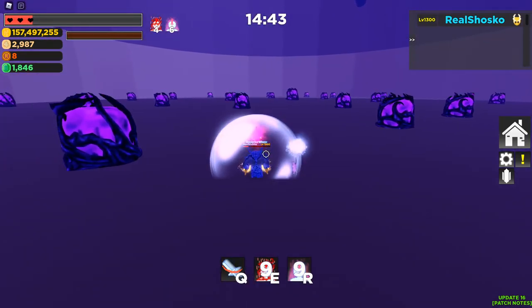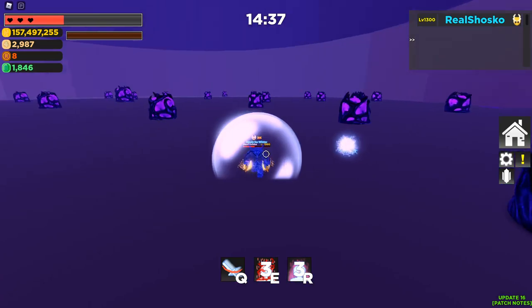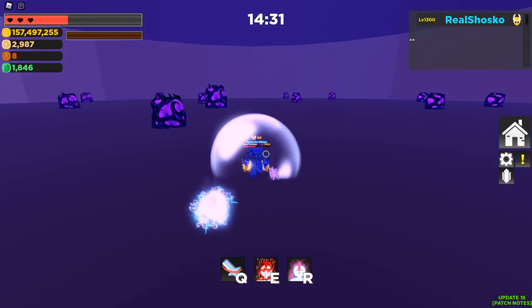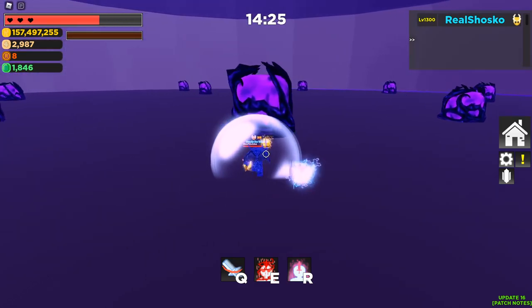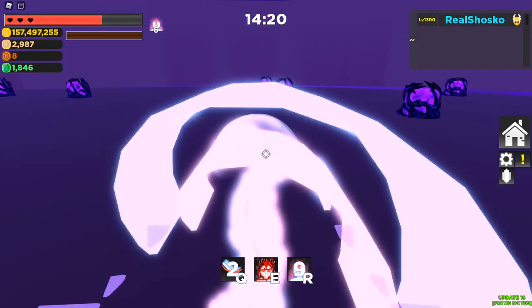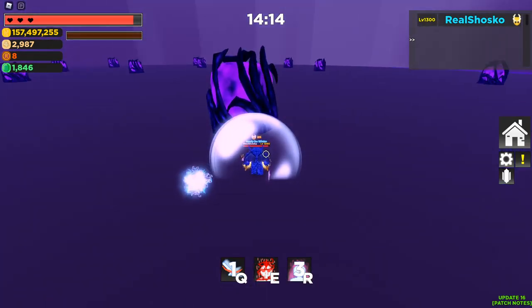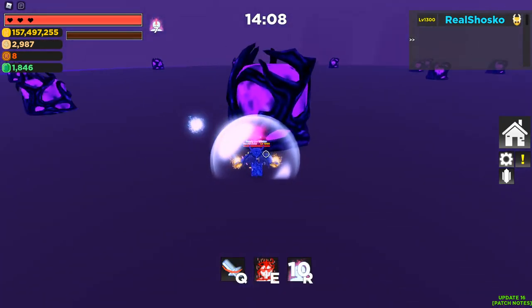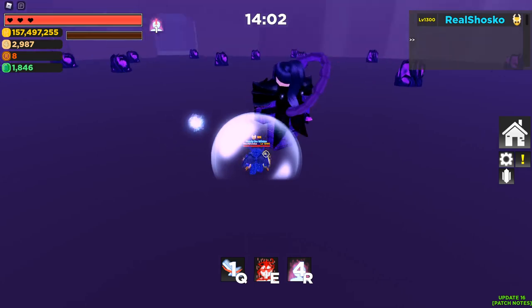Then you get put into the egg room. On easy or normal there really is no reason to kill every single egg in here — that just takes way too long. I recommend you go straight for the middle and focus on the boss. Now if you're going to be soloing this on hardcore, I recommend you pop all the eggs because it is said to be easier if you do that. I also plan to make a video soloing hardcore either later tonight or tomorrow. The middle egg does have a little bit of health so you do have to hit it a few times — it can be a little annoying.